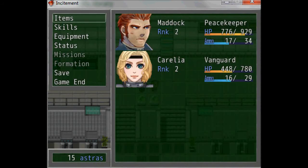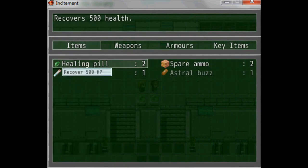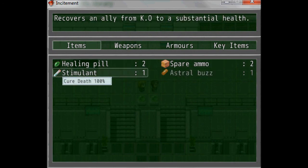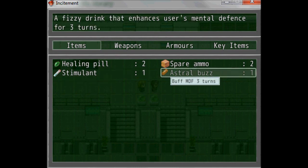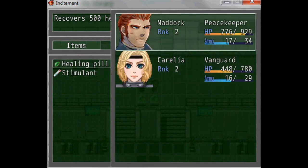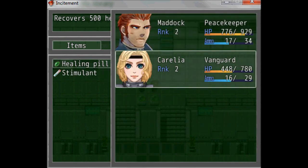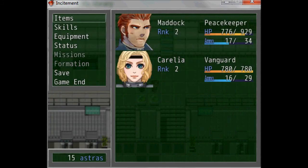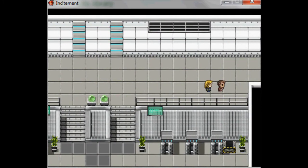One of your characters is already starting to get low on health — Karelia. You can use a healing pill to heal her. Right now it's not the best idea because you'll meet a character who's a healer, but I'll show you for the sake of the tutorial. Some items like Acel Buz can't be used outside of battles, but others can. Use a healing pill on her, and there's also spare ammo which increases your ammo amount so you don't run out.